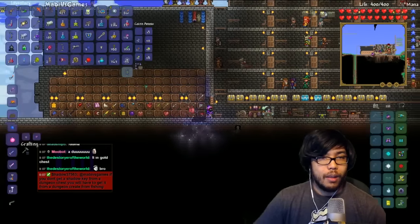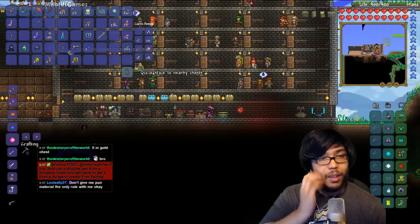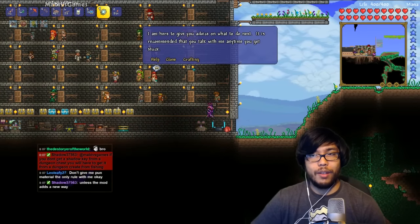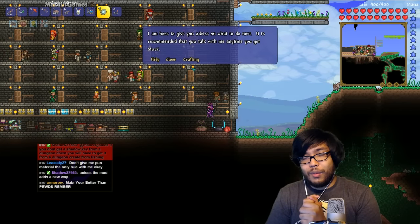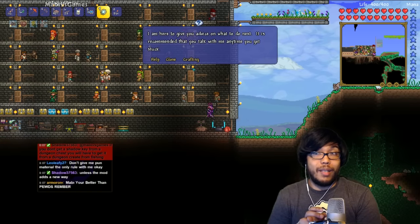Let's go ahead and quick stack a lot of this and see what we can do here. Where's the guide at? Alright, unless the mod adds a new way — that might be the case. You know what, I'm pretty sure maybe with the golden key, if it's a material, it can be golden.